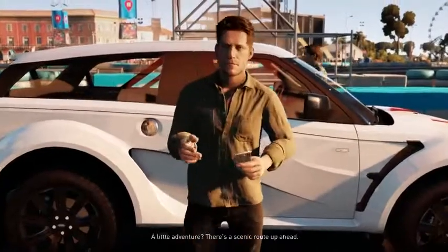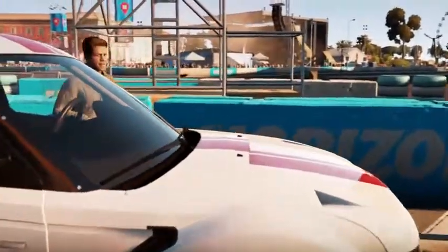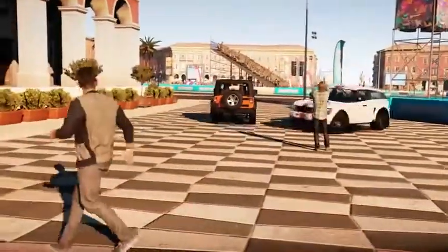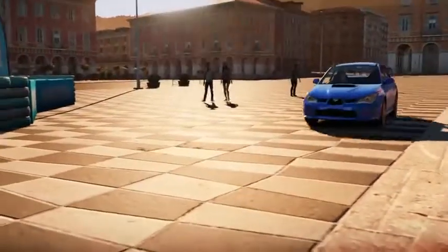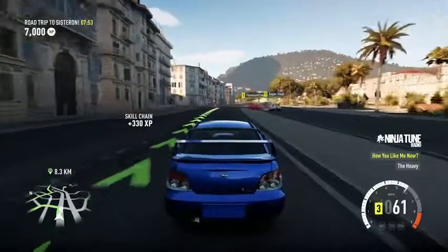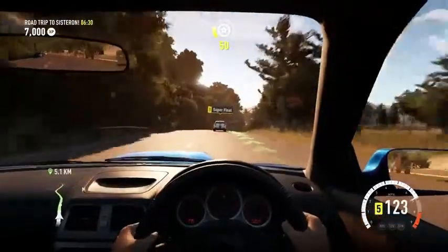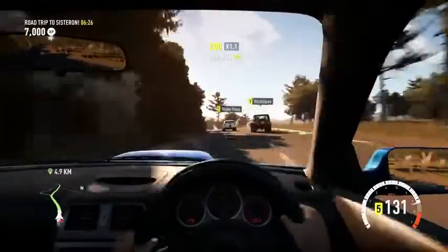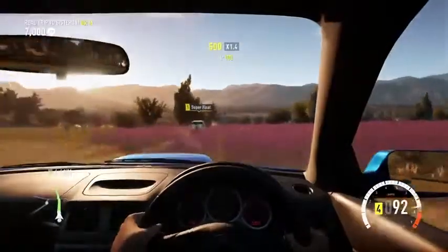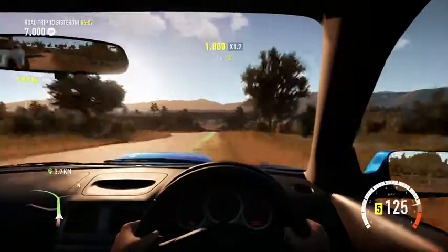Ben says there's a scenic route ahead — see if you can stick with him, might get a little bumpy. He's added a new station to the radio presets: Ninja Tune. Wow, look at the scenery — we're heading more north now. We've already traveled along the coast and around Nice, so this should look a bit different. Oh, we're going off-road — let's get it bumpy! The lavender flowers are getting wrecked — this guy's going pretty quick.